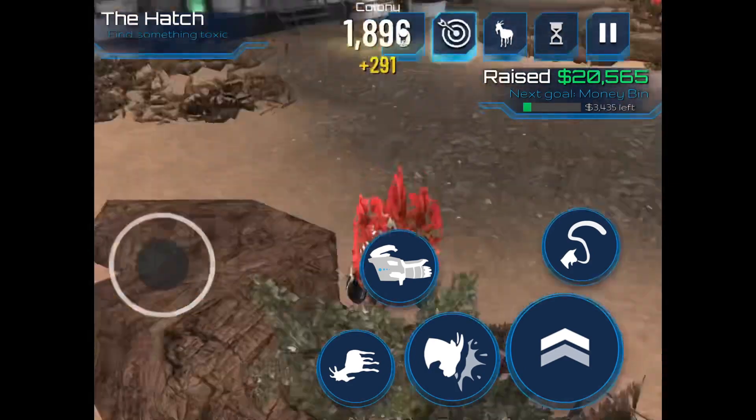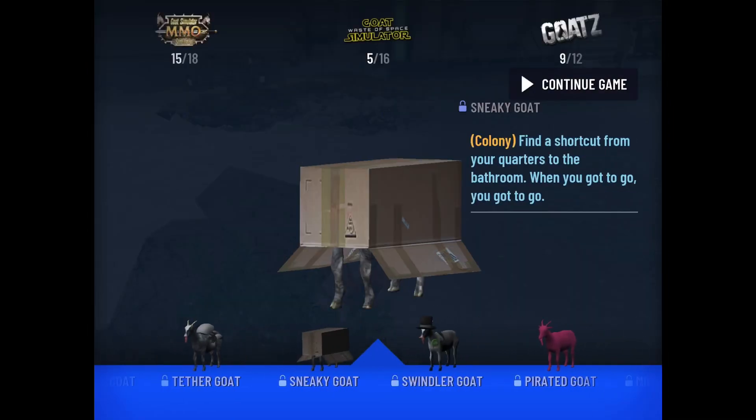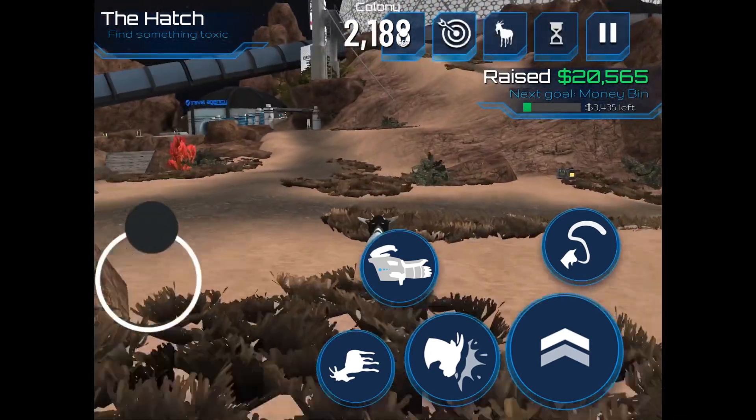We're going to go over there to the travel agency, and it's right here. Sneaky goat — find a shortcut from your quarters to the bathroom. When you got to go, you got to go. So I guess we got to go quick then.